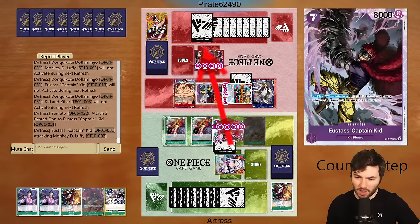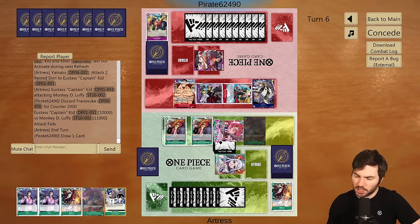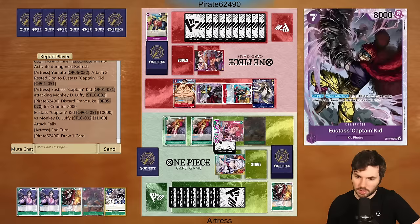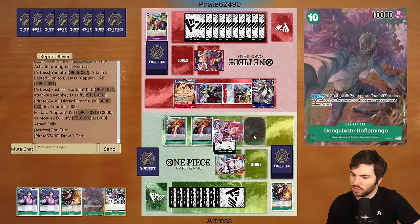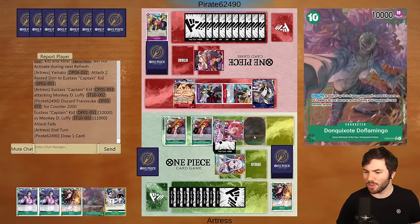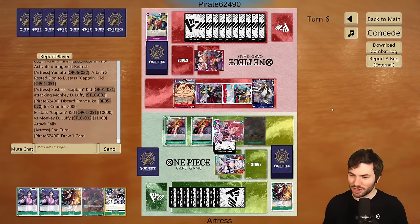The 10-drop isn't getting any value right now. They'll be back at six next turn. The only thing they can really do is pop one of the blockers with New Gate. They might just go extra turn — how long does this last? Next refresh phase. Against a 10-drop Luffy, because then the refresh phase comes back up again. Oh wait, all the characters go away — I forget that. Never mind. So that's fine, it's good.